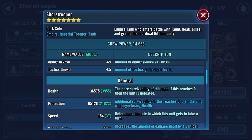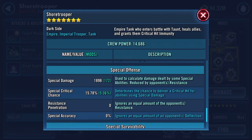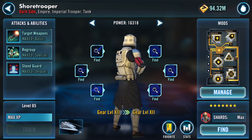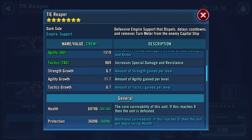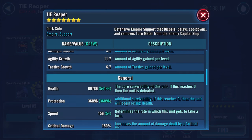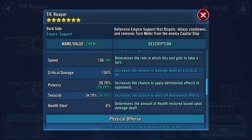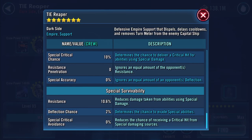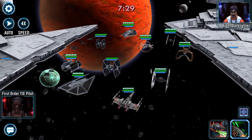Health 36,575, protection 65,128. With that combined we've got just over 101k health and protection — that should help a bit. Popping that final omega on has taken my Tie Reaper up to 156 speed! Let's find out what difference that makes. Let's go!